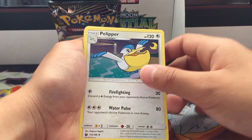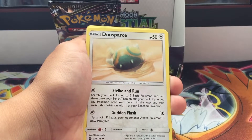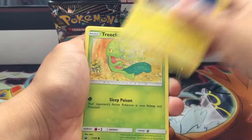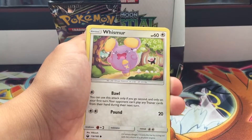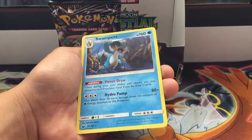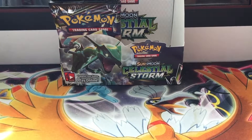Dark energy, Sky Pillar, Gastly — that's worse then — Ratata, Voltorb, Treeko, Grovyle, Goldfin, Whismur, Sky Pillar reverse holo — so many doubles! And the rare is Swampert — regular. I thought that was a holo for a second.